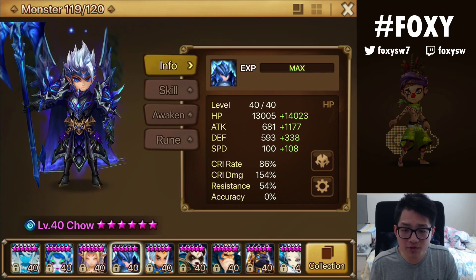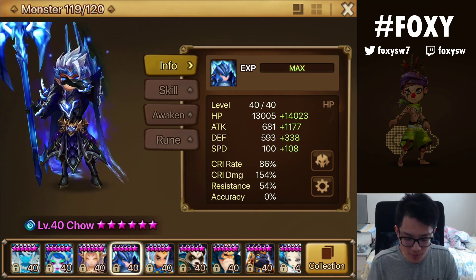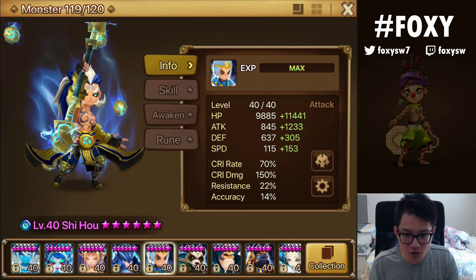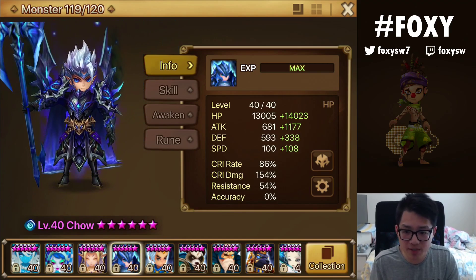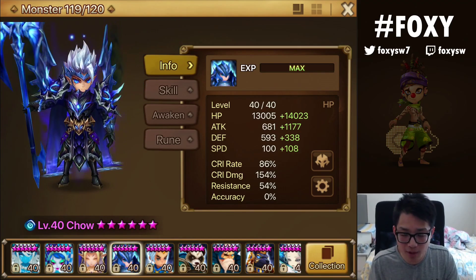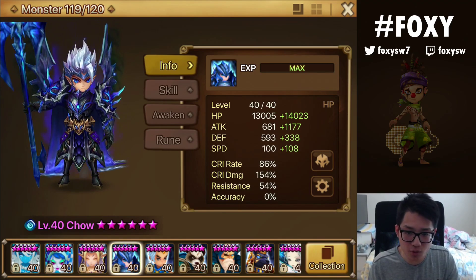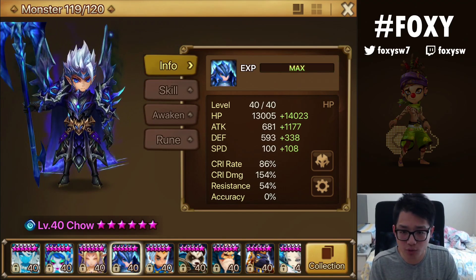What you want to focus on is crit rate, crit damage, speed, then HP, and then attack. Attack is not super important because even though he has a base attack of 845 as an attack type, his HP-type scaling is 681. Your attack percentage is going to be worth a lot less compared to crit damage. So keep that in mind when you're runing your Chao — crit damage is worth more than attack, but you do need a balance between both to do optimal damage.